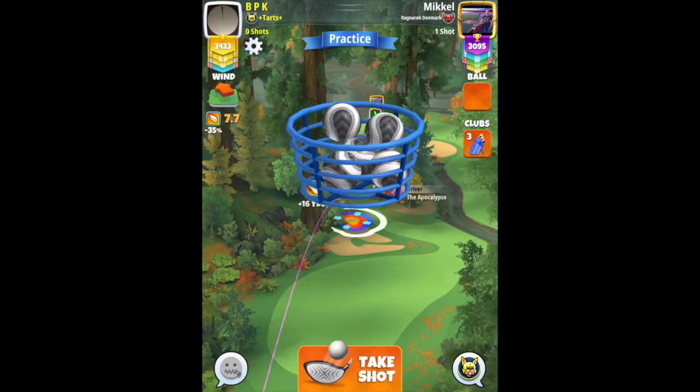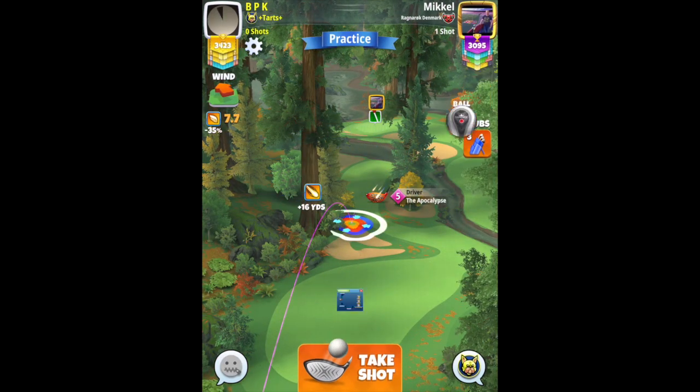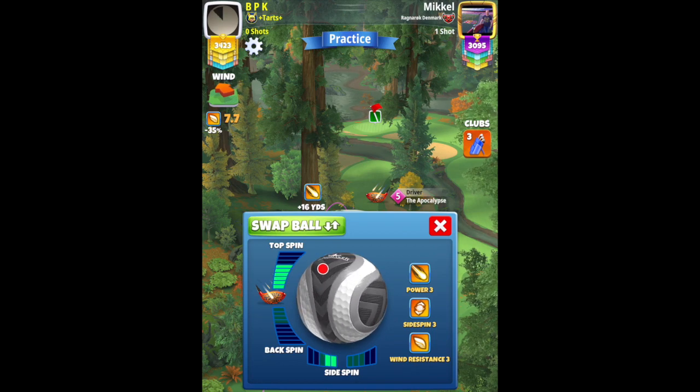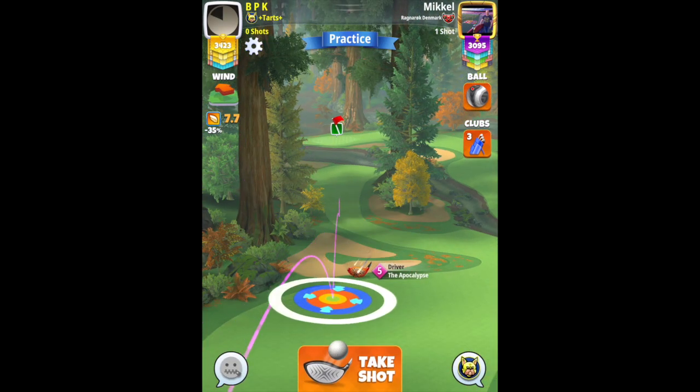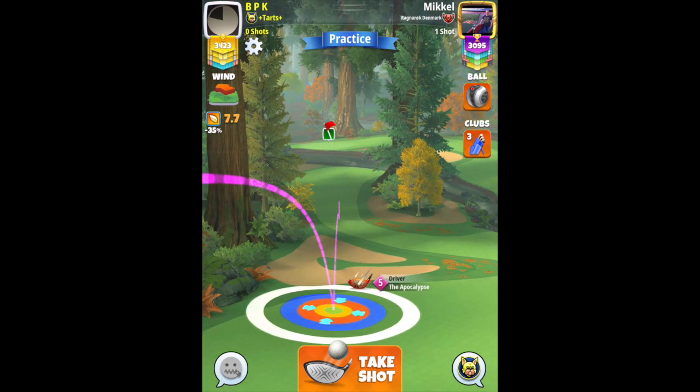Excellent chance for an eagle here. Going to play with the Kingmaker and Apocalypse level 4+: 5.8 top spin, 2 bars side spin to the left. Add your spin and set up as shown.